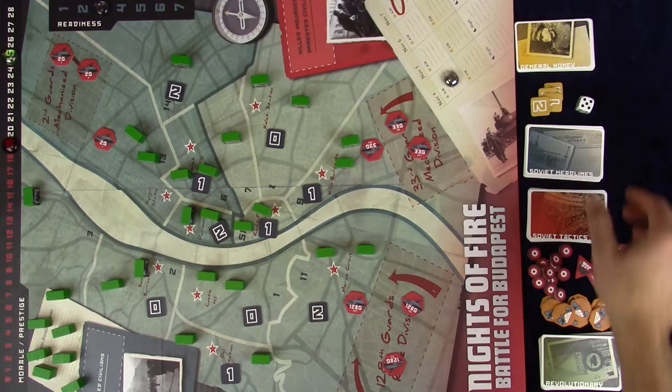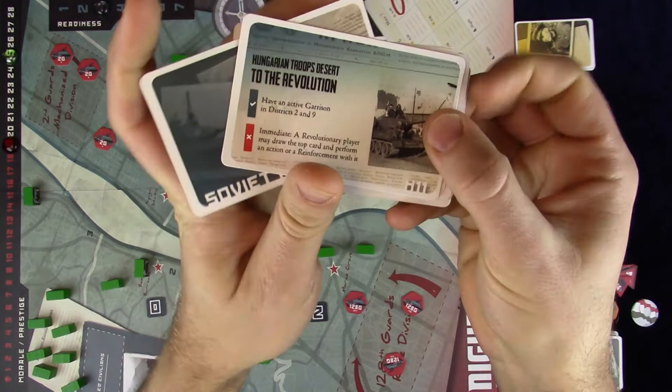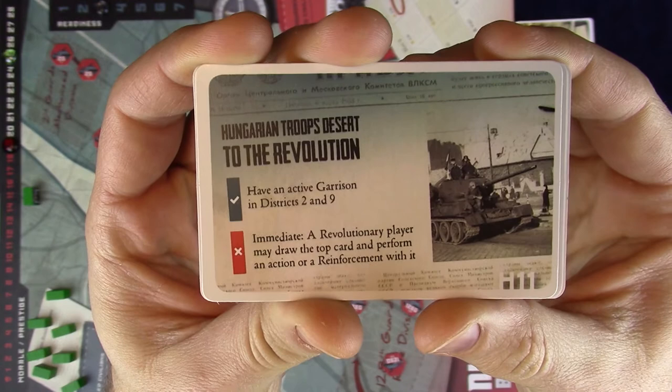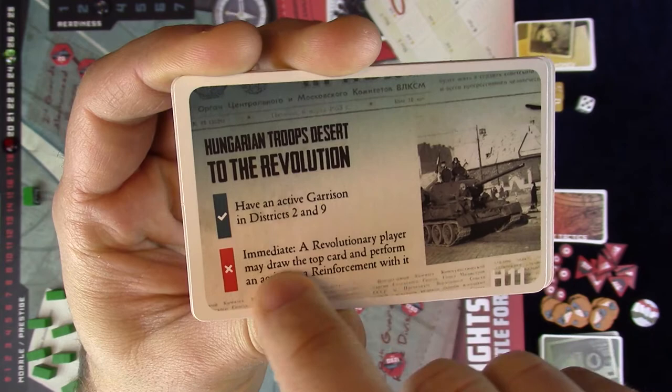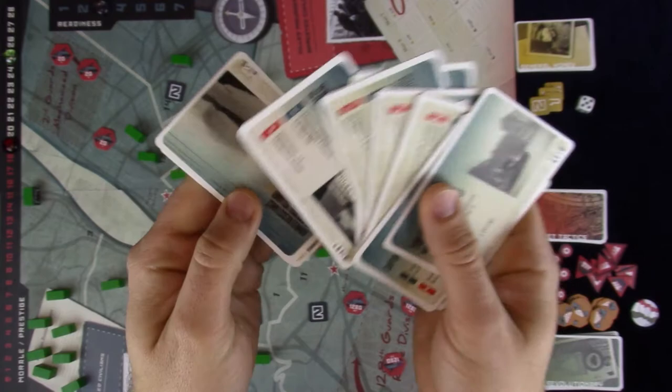In the advanced Conflict mode, the very first thing you evaluate is whether the Soviet player accomplished the current round's headline. The headline deck consists of political events providing focus and variability to the Soviet player with a new objective each round. If the Soviet player accomplished the objective during the operations phase, this step is skipped. If not, he suffers a penalty — either immediate and discarded, or permanent for the remainder of the game. These headlines are only used in the advanced Conflict mode and are skipped in any other mode.